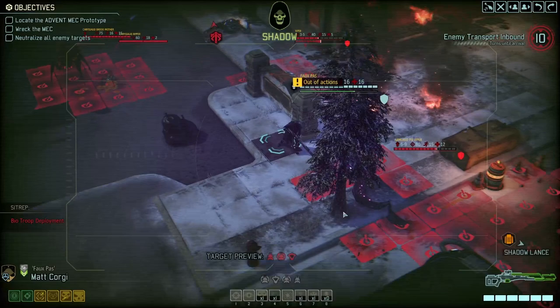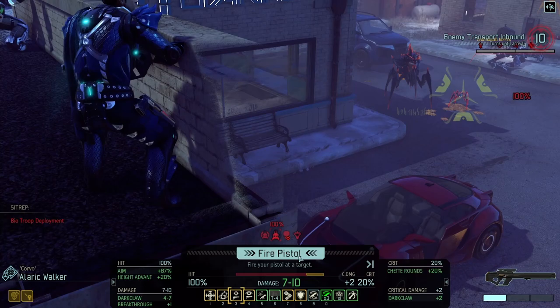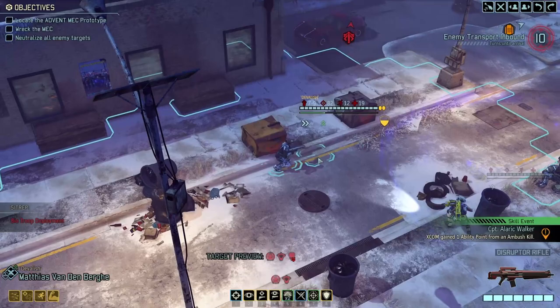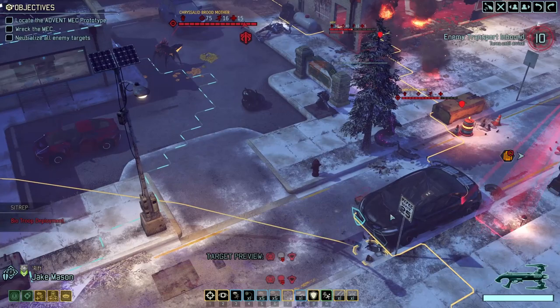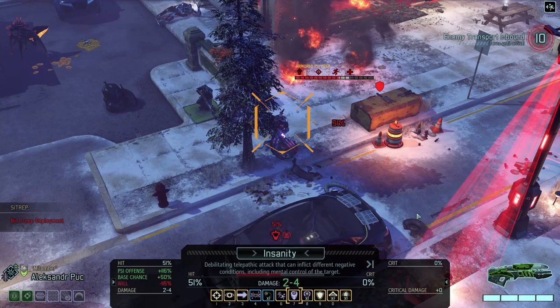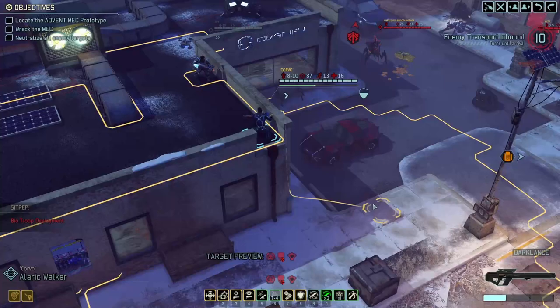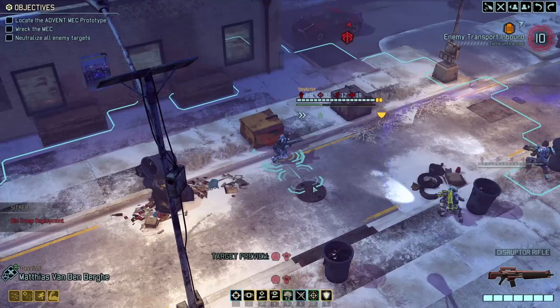We've got the chrysalids on the left - not quite sure what I want to do with them. I could try a panic shot on the chameleon - that's an interesting idea. Let's try that. It will still vanish but at least it will be panicked. I wouldn't mind killing the psi viper as well. We should kill that chrysalid reaper - a pistol will do just fine. Target neutralized. Somebody else needs to take the shot on the chrysalid. We can also use Insanity on something, though the chance to hit is a bit low.